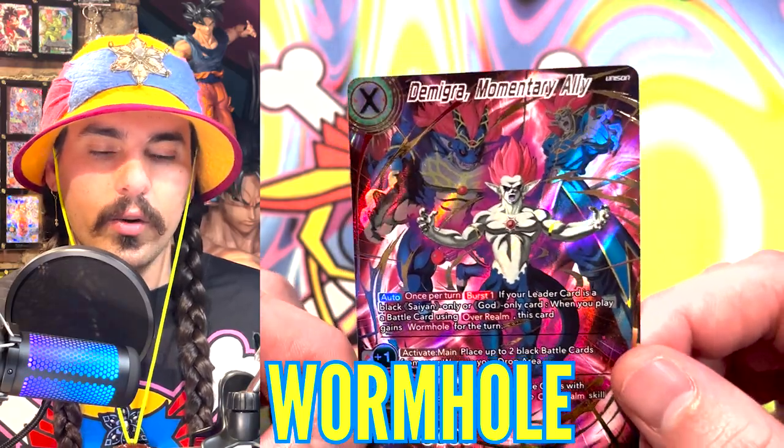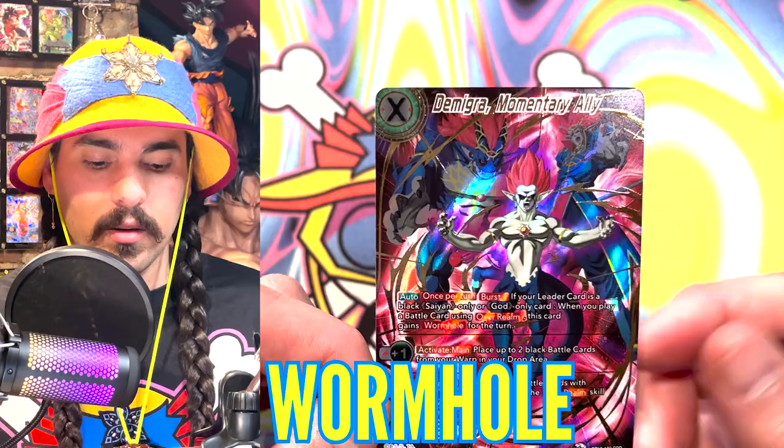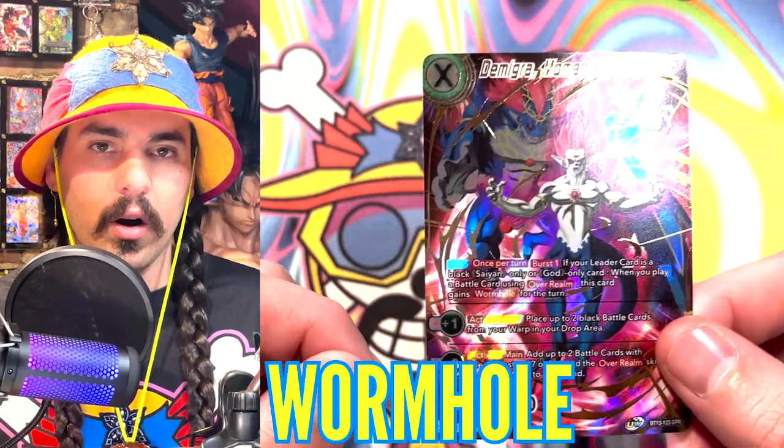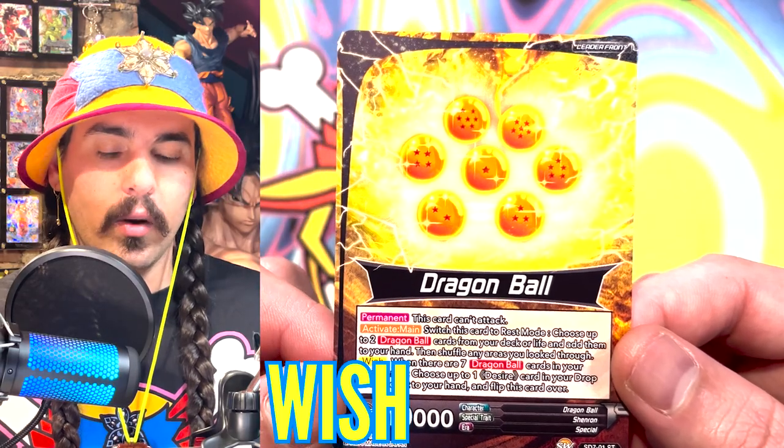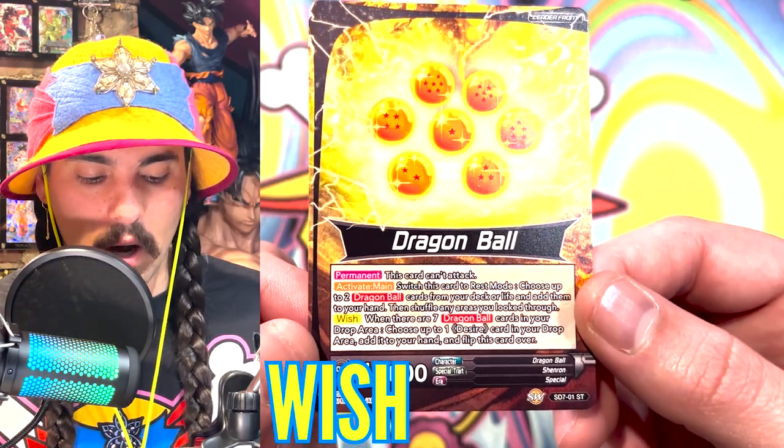Currently there are only two cards with Wormhole printed on them — there's a leader from set four, a Demigra, and this unison. Wish is an alternate awakening mechanic, and it happens — you're allowed to activate it once you have seven Dragon Balls in your drop area.